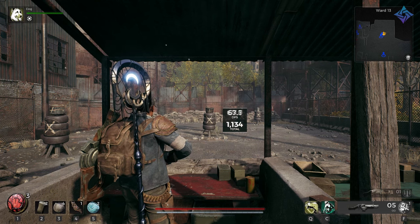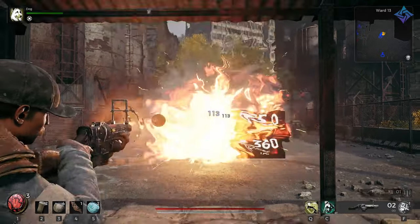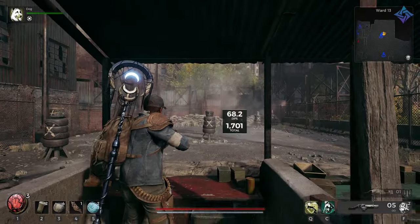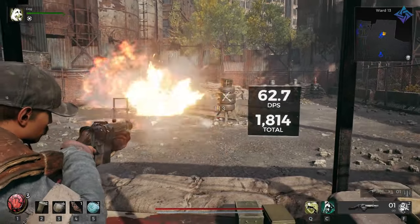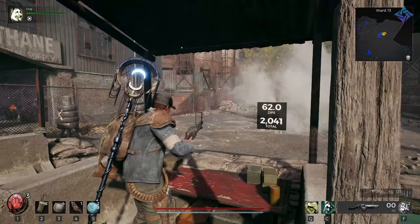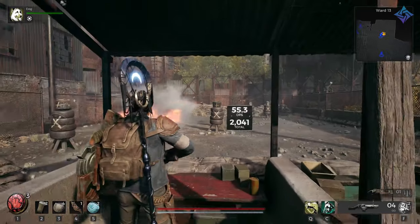Welcome back to the channel. Today we're going to talk about how to get the Meridian grenade launcher. This is a powerful sidearm — it comes with a five-round magazine and it lobs grenades out. They'll automatically explode on contact, and if you shoot them onto the ground they'll sit there for a couple seconds before they explode on their own.